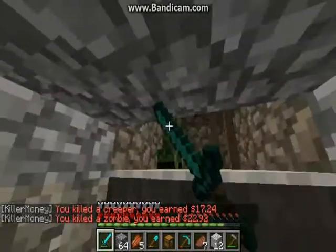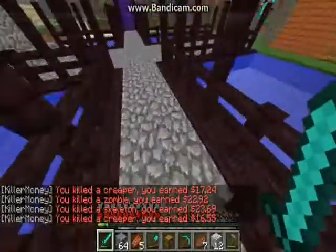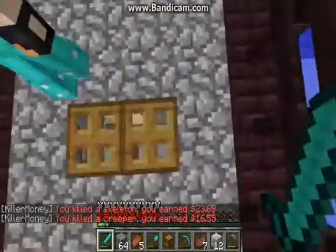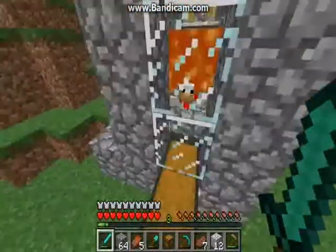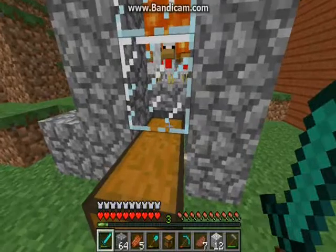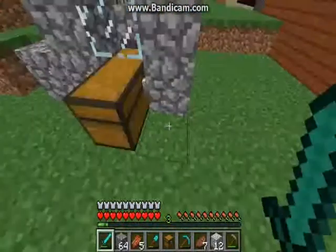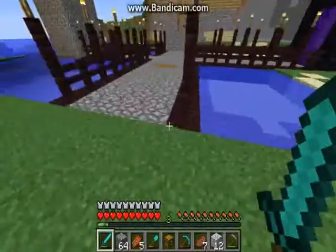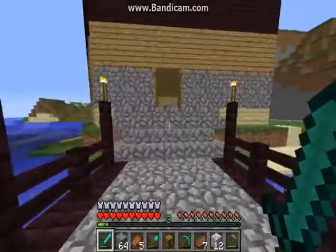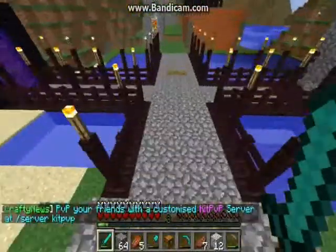Well, the server already has an ender portal set up, I bet. Probably, but they probably have the dragon on different planes — you can probably do that with the server. This chicken farm looks like it's about to get a huge load of cooked chicken going in. Yeah, I can see that you haven't been making arrows very recently because there's two stacks of feathers in there.